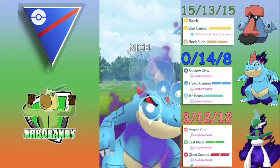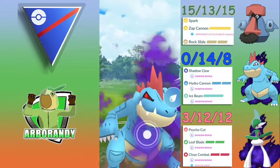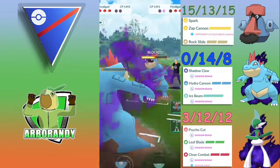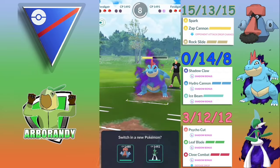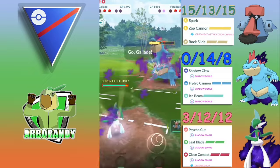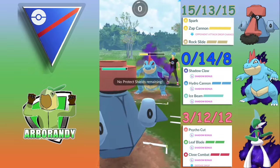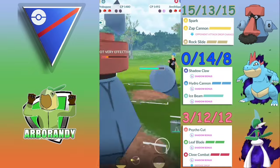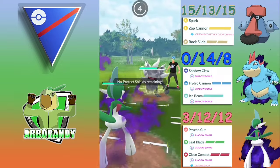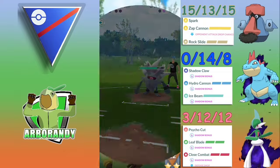Feraligatr coming out with a ton of energy, firing off a Hydro Cannon. A mirror Feraligatr comes in and we get to the next shield, but we are down two shields — not looking great for Probopass or Gallade. We do have Leaf Blade but they are loaded on energy. This Hydro Cannon connects. Does it KO? It does not. Probopass tanks one but there's still a healthy Annihilape, so we concede. Because of lag I wasn't able to swap, so we watch Gallade go down to a Shadow Ball and take that loss.